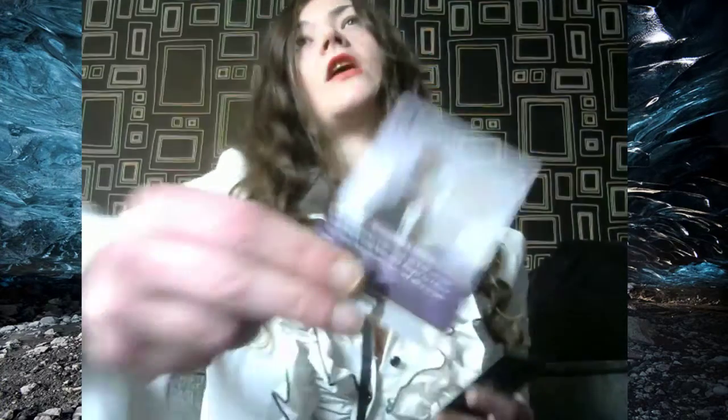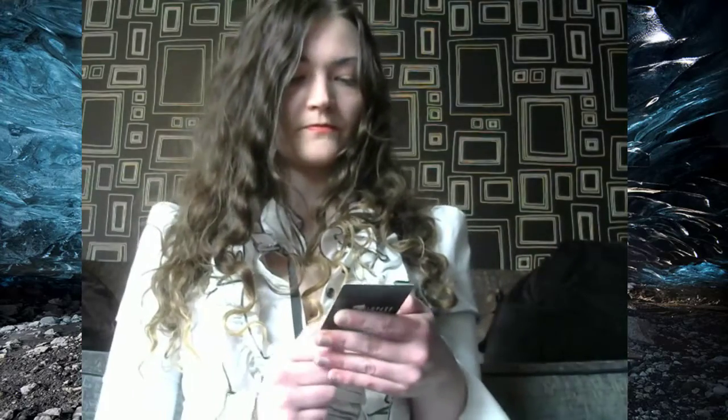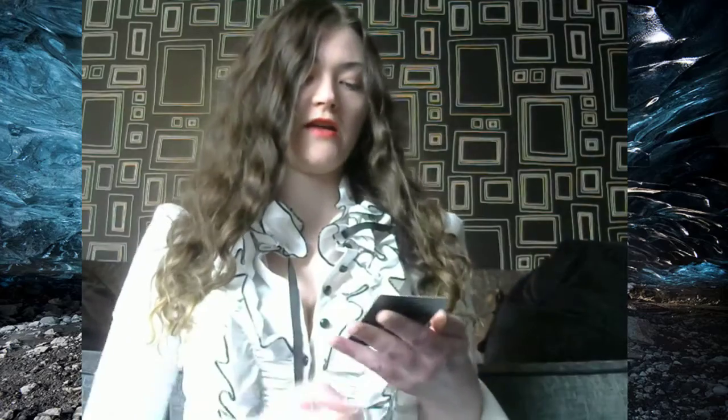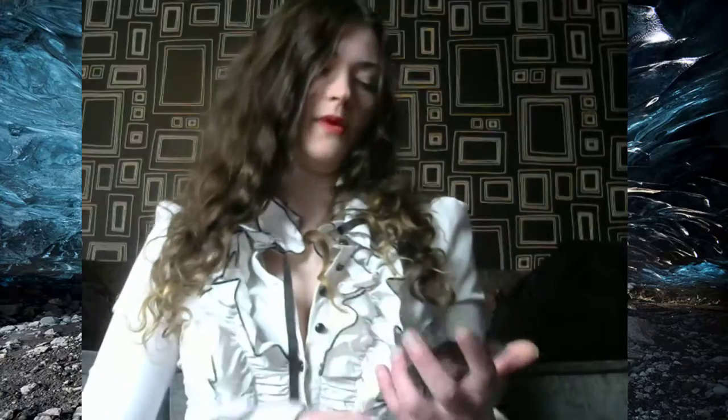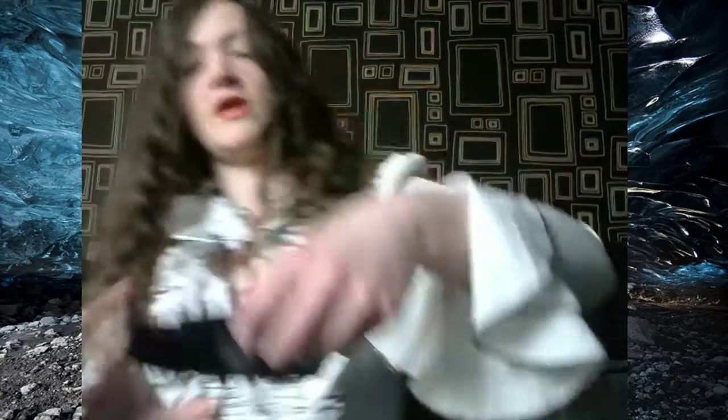We got a regular Usher, so we can start building our Usher deck now with two of them. And Shiva EX — EX Burst: choose one dull forward, deal it 6,000 damage and 1,000 more damage for each card named Shiva in your break zone. Shiva's actually probably pretty decent, because dealing 6,000 damage is quite good.